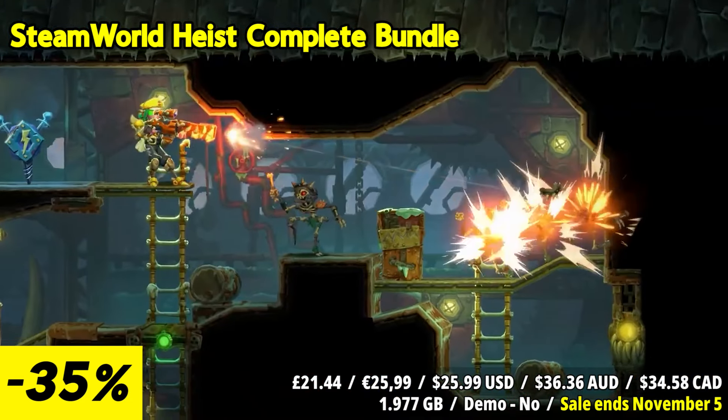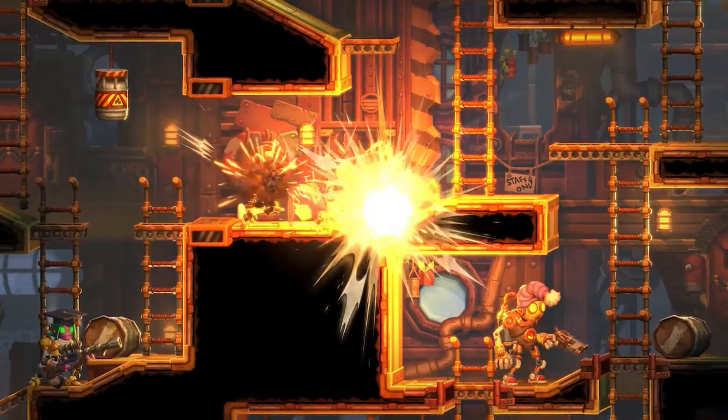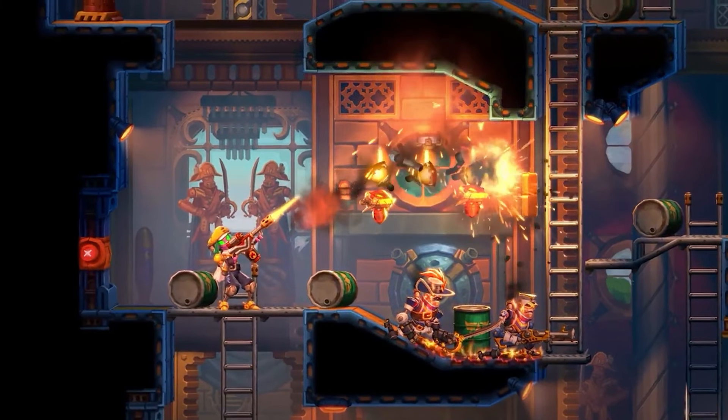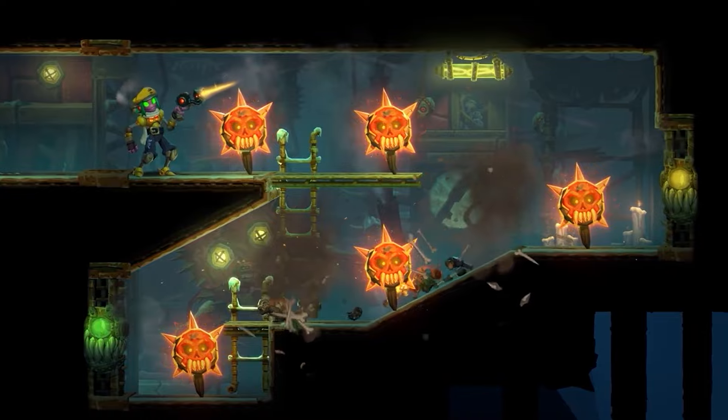The bundle also includes the Outsider DLC, adding new missions, characters, and gear, plus the quirky Hatbox DLC with an array of hats to customize your crew. Dive into this steampunk universe and lead your robot crew to victory!